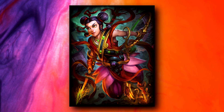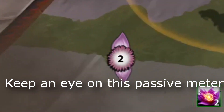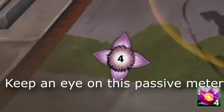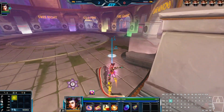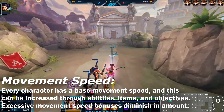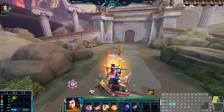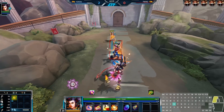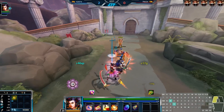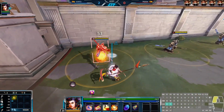Najah has one of the more fun passives from a god of this time period. Every time Najah successfully connects a basic attack or ability, he gains a stack on his passive, and critically striking grants two stacks. Each stack grants 0.5% movement speed, meaning he can have up to 10% extra movement speed from simply walking around hitting stuff. This makes his farming in the jungle absolutely stellar, able to bounce between camps and lanes faster than any god during the early game, and still enough for him to get around the jungle faster than most assassins, even with dashes and leaps taken into account.